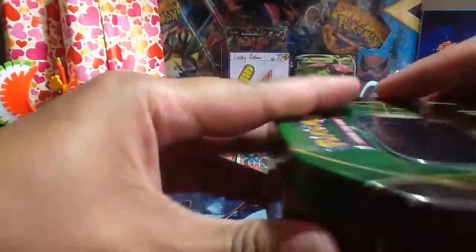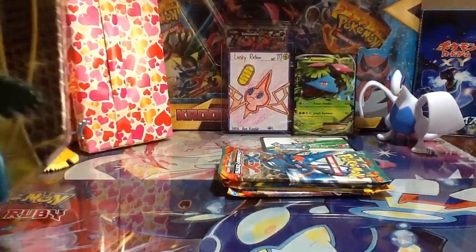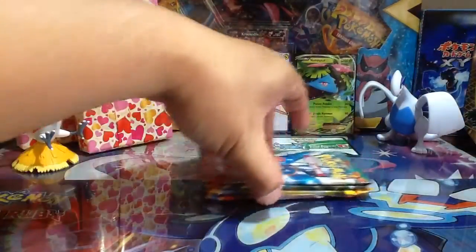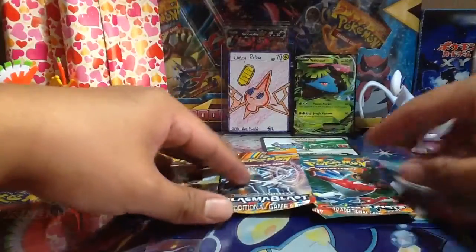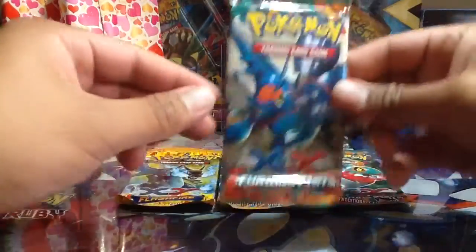Also in the background I have the snacks for the lucky box. If you have not ordered the February lucky box yet, be sure you do before supplies run out. So we have here four packs: two Furious Fist, a Flash Fire, and a Plasma Blast. I'll save Flash Fire for last and open the two Furious Fist first.